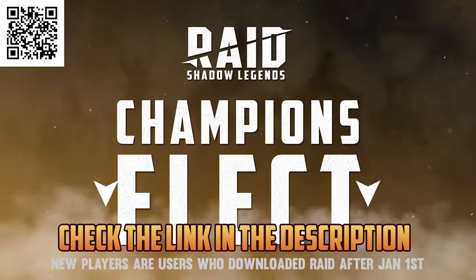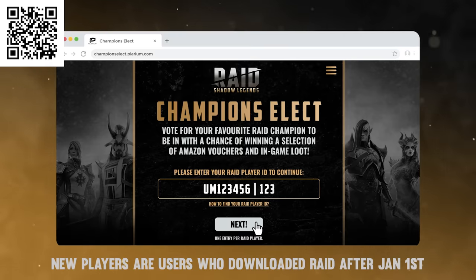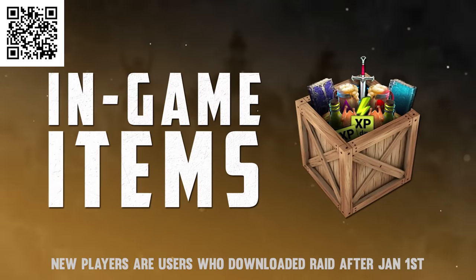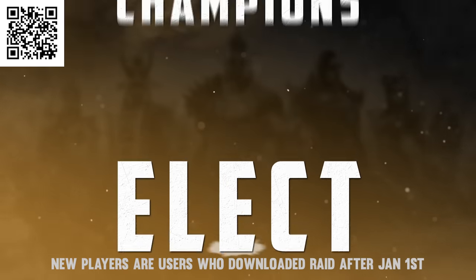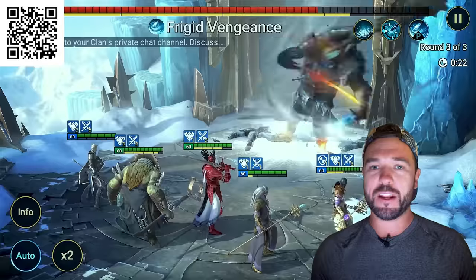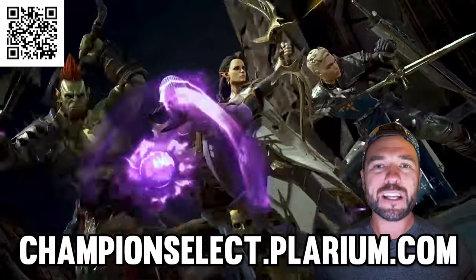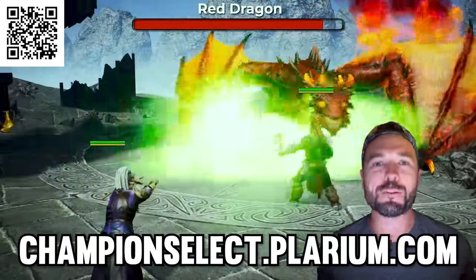Download Raid Shadow Legends from the links below, copy your in-game player ID, then go to championselect.plarium.com. Simply enter your player ID and vote for your chosen champion. This vote runs from January 16th to February 10th, with all eligible entrants being able to win some awesome in-game and real-life prizes, including epic and legendary champions, in-game items, and even Amazon gift cards worth up to $1,000. Once the vote ends on February 10th, one champion will be crowned the winner and prize winners will be selected via a draw. Don't worry if you're already an existing Raid player — you can still get involved. Just head to championselect.plarium.com, where you can find a special promo code for a small in-game gift.